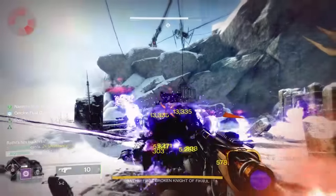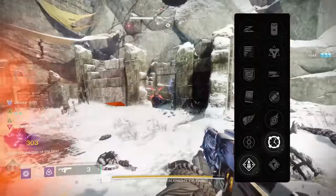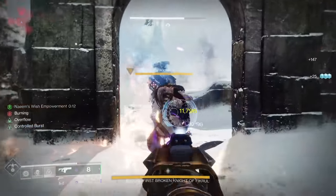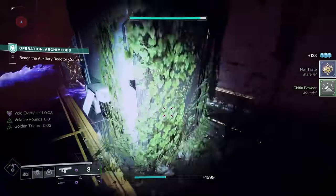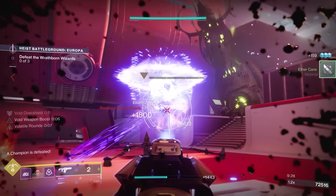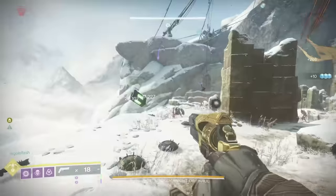On to PvE — a huge upgrade for Glacioclasm. Finally a void fusion that can bring the boss damage. Just like we recently covered on Scatter Signal, Overflow and Control Burst are going to immediately stand out as go-to options. Overflow fixes the ridiculously low reload speed stat that Glacioclasm is stuck with — just a perfect addition to the perk pool. But before we jump into that roll, I want to bring attention back to some old perks still here. I'm frequently not running a fusion for strictly boss damage — I'm using it to clear adds because I'm either running double special or I've got a build using Lucky Pants to deal big primary damage.